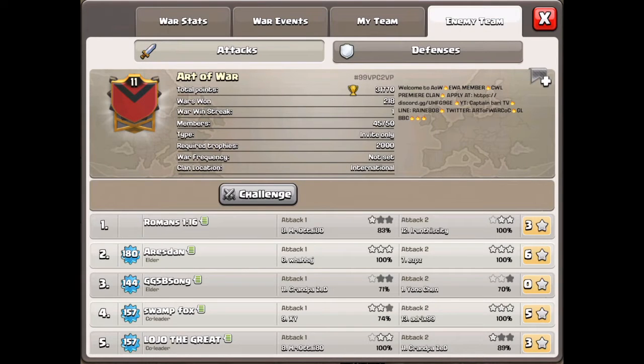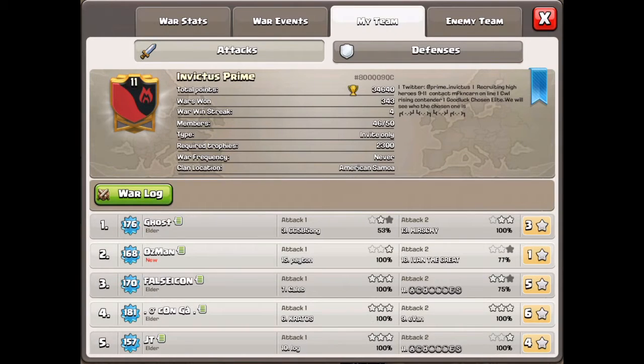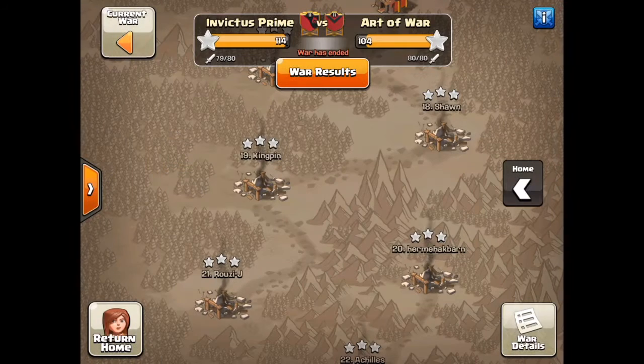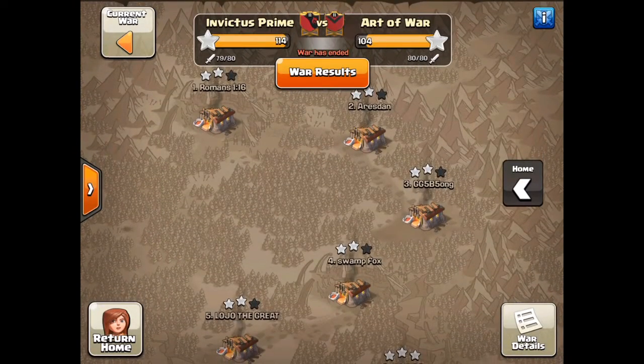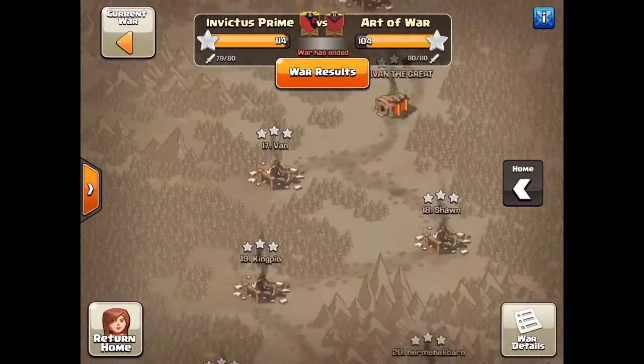They struggled a little bit with our 9s. Art of War is an EWA member, CWL Premier League. They've got YouTube and Twitter, check them out. Invictus Prime — we are in the league just below Premier, Rising Contender, but we're working our way through the list. I'm going to focus on 9s, we'll get straight in.